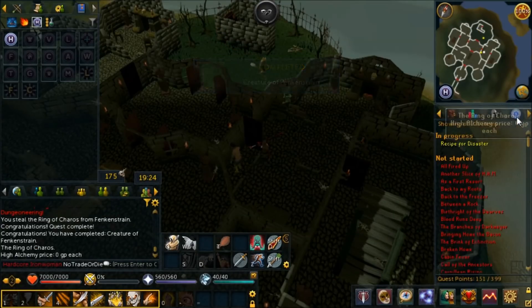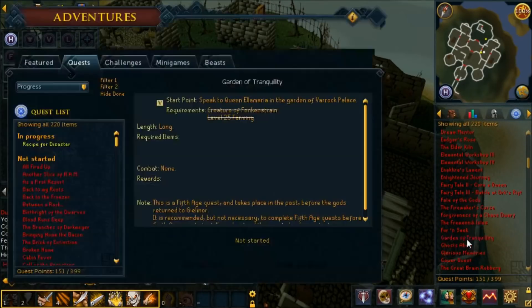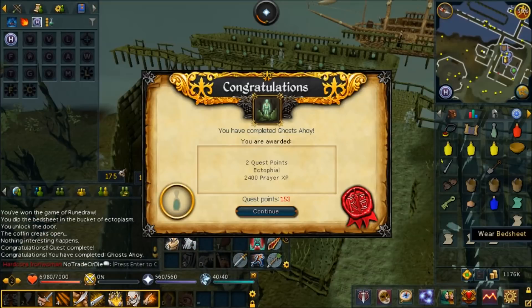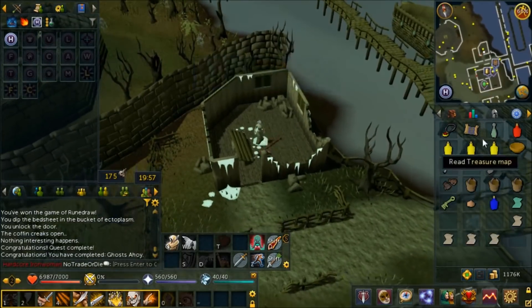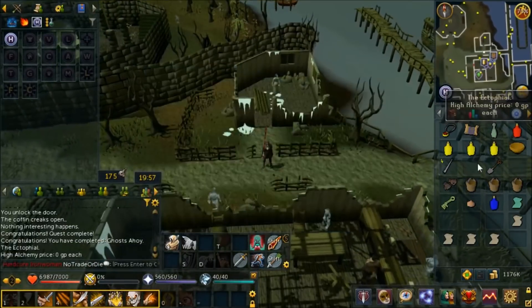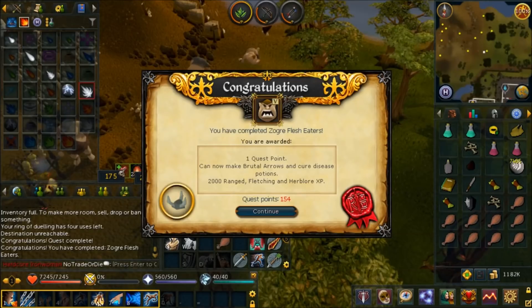The Ring of Charos imbue quest is Garden of Tranquility - oh god no, not again. Ghosts Ahoy is done! We finally have an ectophile and 2400 Prayer XP. Now that we have an ectophile, whenever I feel like it we can bring all those dagannoth bones from DKs to the Ectofuntus and use them for some XP gains.